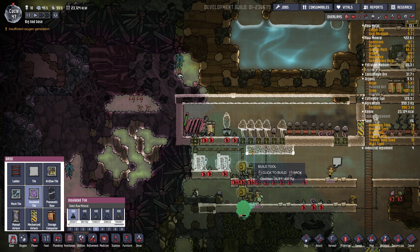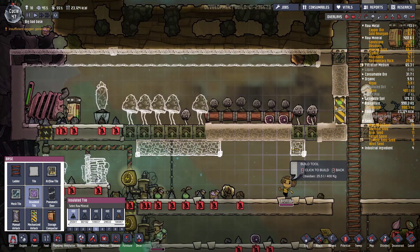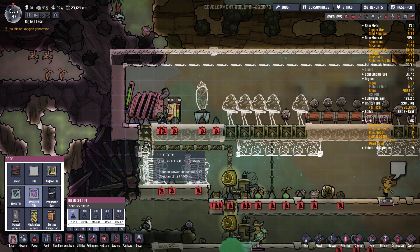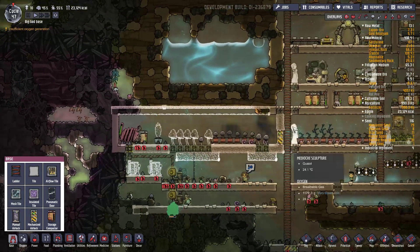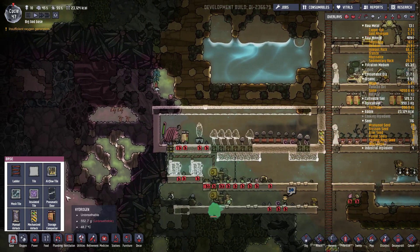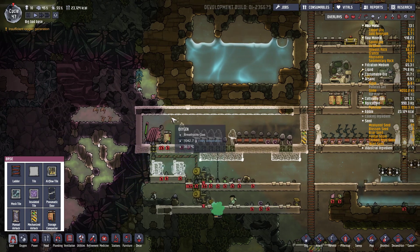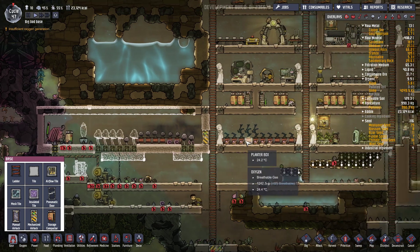Ouais le problème c'est ça. Je vais refaire une couche supplémentaire ici. Et là à terme ces bazars-là devraient devenir plutôt des fers. Mais ce sera moins important vu qu'il fera plus frais. Normalement ça je peux pas faire. C'est un peu sale ce que je fais là mais bon. Là c'est ce genre de choses, faudrait doubler en fait. Ouais ça me plaît pas à terme de faire comme ça mais je vais laisser ainsi pour l'instant.